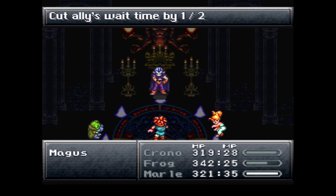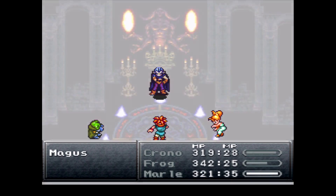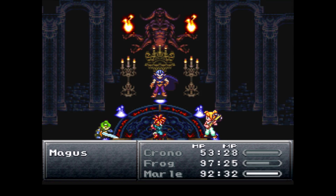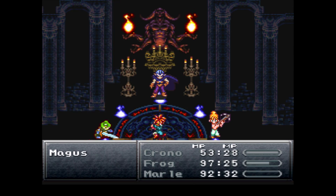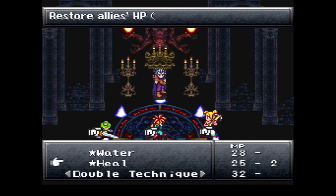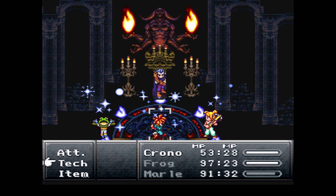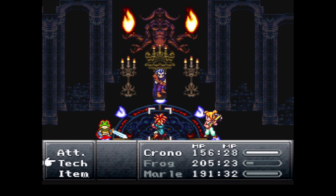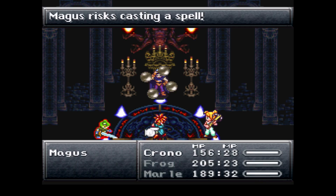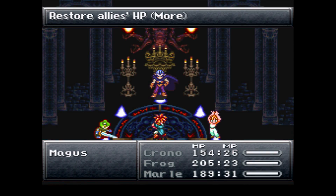If you're doing well and at full health, go ahead and do the big attacks. Unfortunately sometimes you have to risk doing some stuff. After he does his strong attack and you survive, go into full heal mode — do both the aura whirl and Frog's heal.